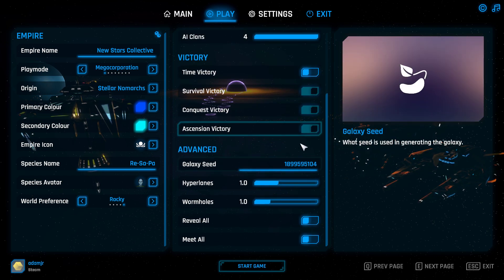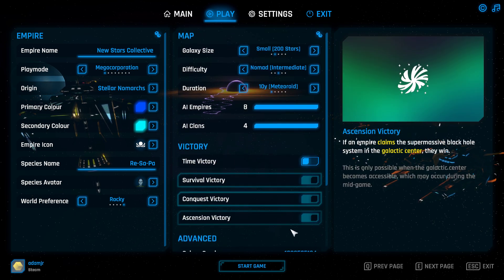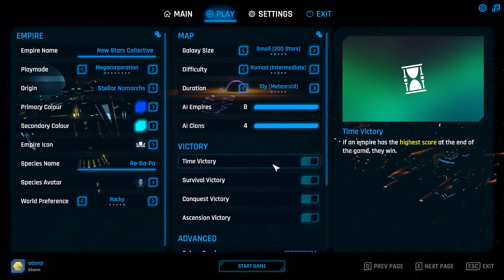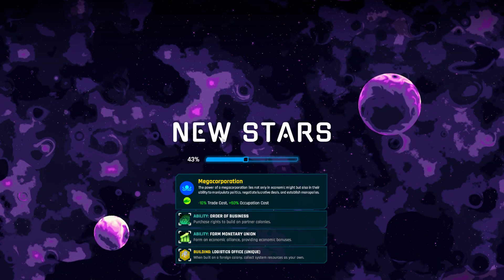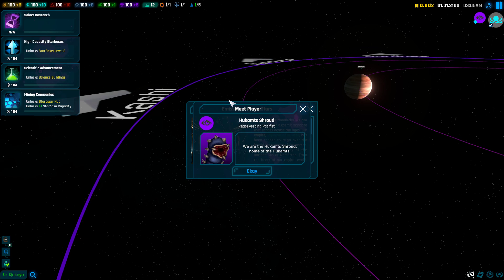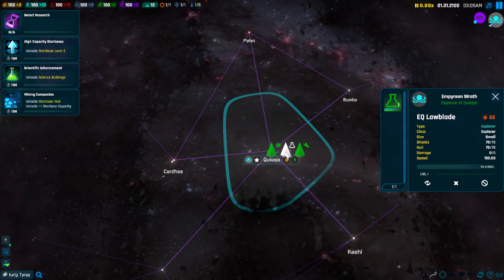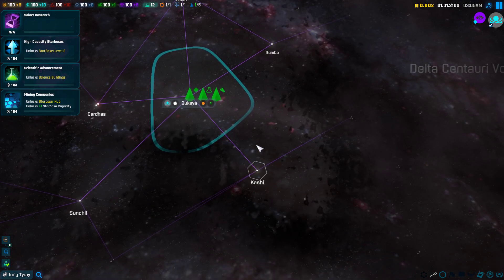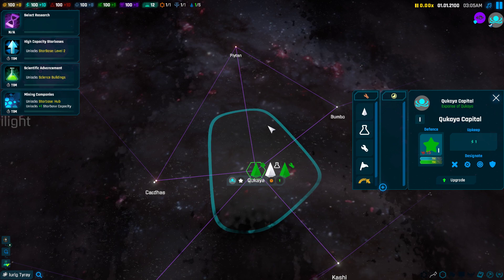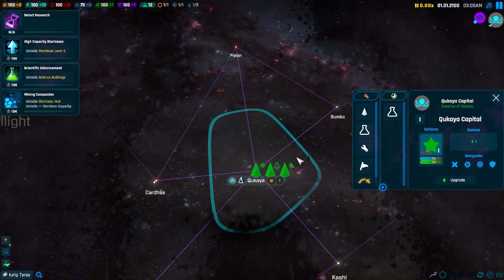There are some other victories as well which are interesting. I think we're good to go for the most part — we'll re-enable time victory just for this. As a Mega Corp, you're going to start here. We're starting off now — let's make some explorers. I'm going to turn on the resources for this, and we can see that we have a good place to settle.